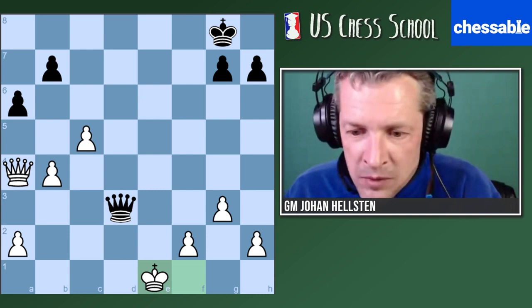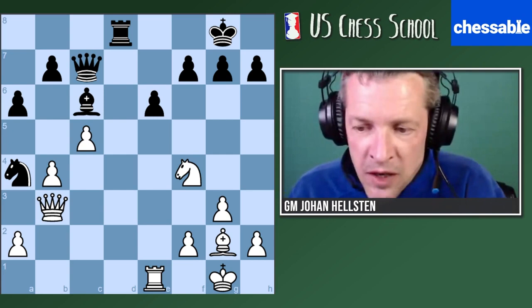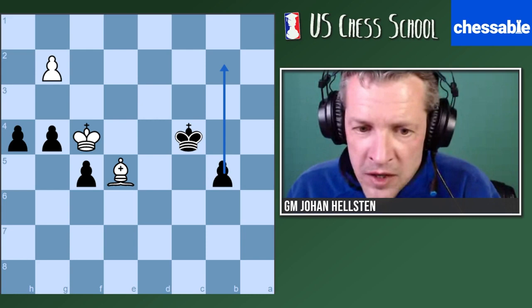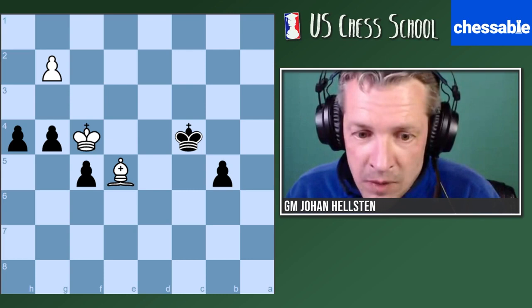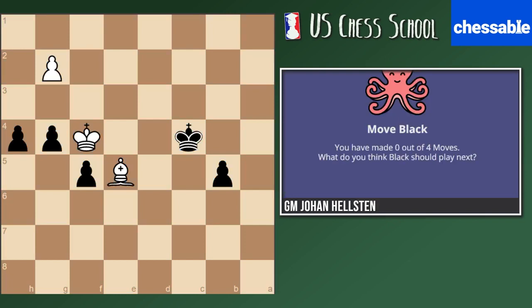I wanted to show you an endgame — very pretty, similar to a chess study. Move orders are extremely important in chess studies. This is actually a real game, but very beautiful. We have one passer here and another passer there, but white has a bishop for two points so they should have some drawing chances. If you play this correctly you will win. Please notice: you have to be very careful with the move order. Four moves against me this time. Two minutes 30 — good luck everyone. Try to find the only right move order to win this endgame with the black pieces.